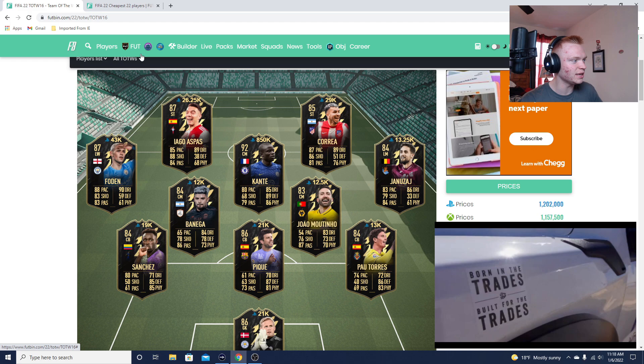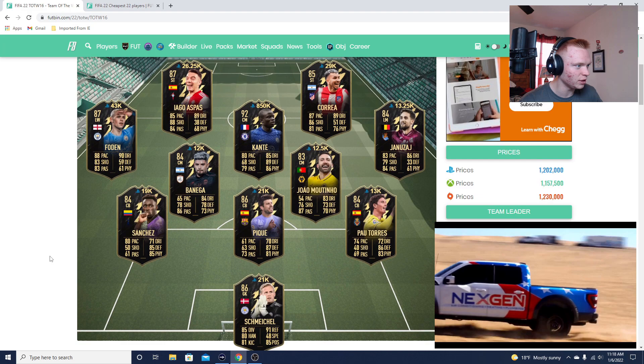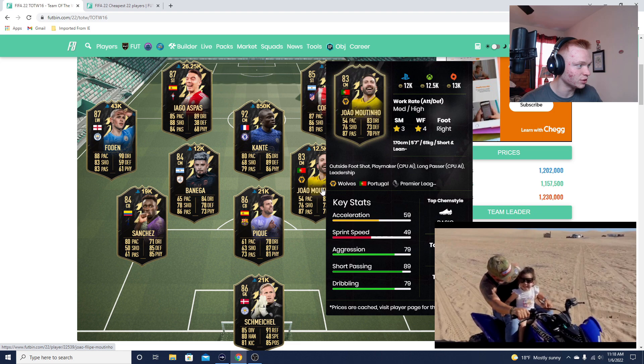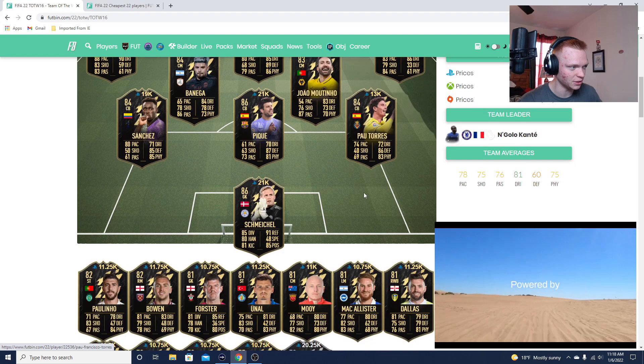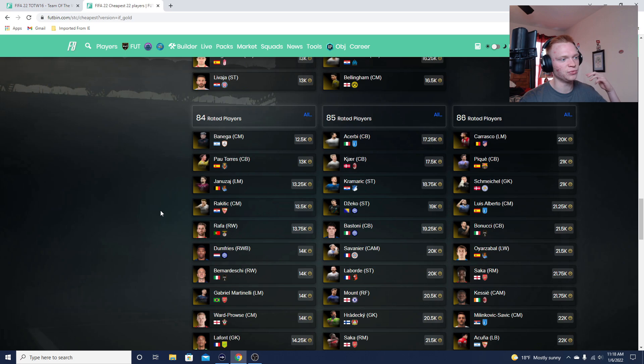Aspas and PK are the two big ones, with PK being my favorite this week. Schmeichel as another 86 is going to be great. A couple close to discard that are also going to be good: Pau Torres is going to be amazing, Jao Matino is going to be a good one, and Janis Edge if you can get him for discard. But the massive one is PK — it's all about buying at the right time.